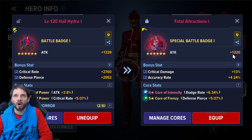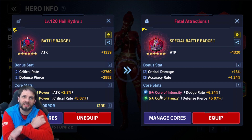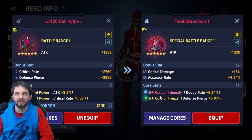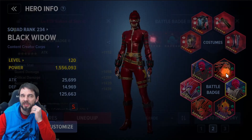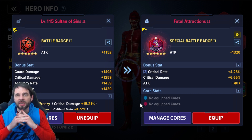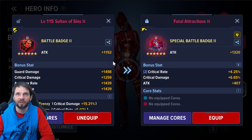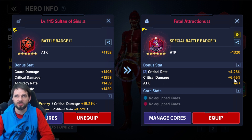My attack goes down oddly but will go up as I bring the badge up a bit. I also have this attack core — the problem is the cores. I'd love to gain accuracy but I'd lose crit rate. Looking at the badge two range: there's some crit rate, a blue badge slot, and way more attack than what I've currently got. Accuracy rate and crit damage are there too — it should be percentage based so it gets higher over time. I do lose guard damage though.